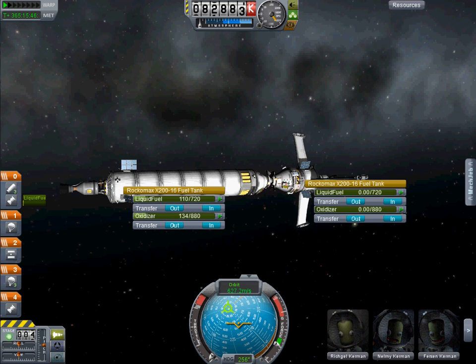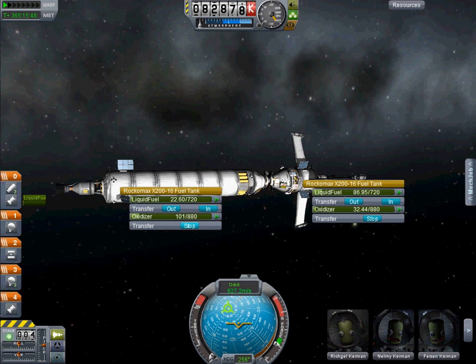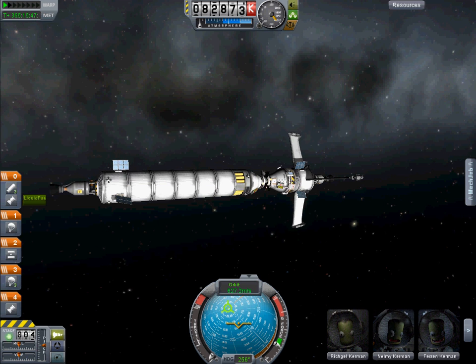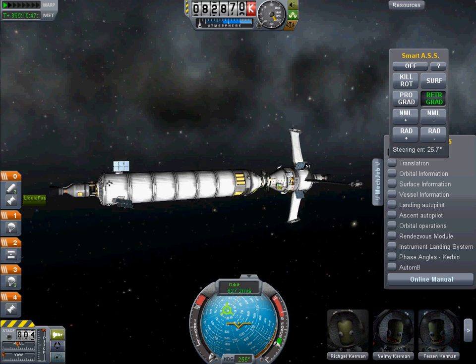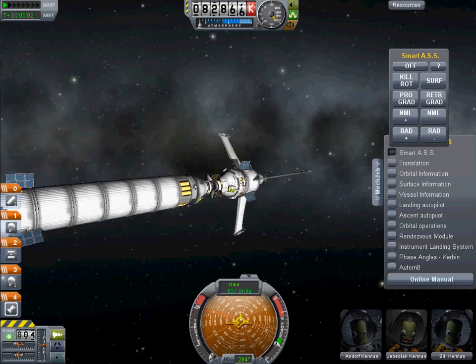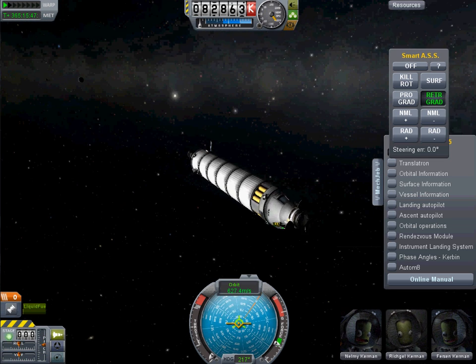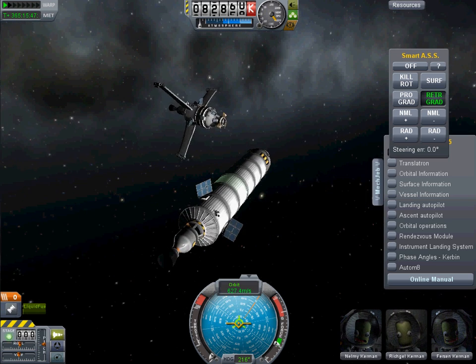So I'll show how I did this. First, I drained almost all of the fuel — I only need about 20 tons of liquid. That looks good. Then I separate the two stages, like that, and close the hatch. There we go. Now this stage is ready for reentry.